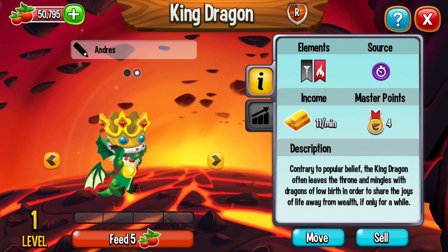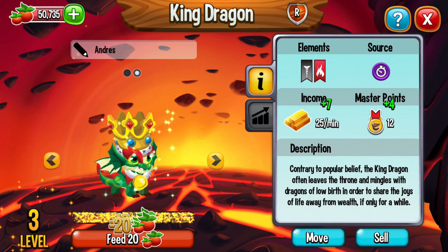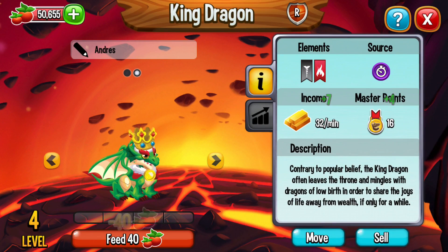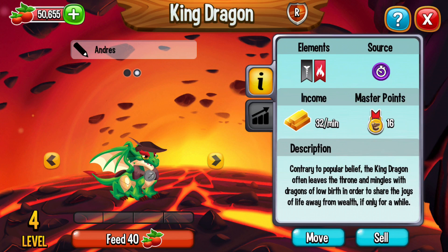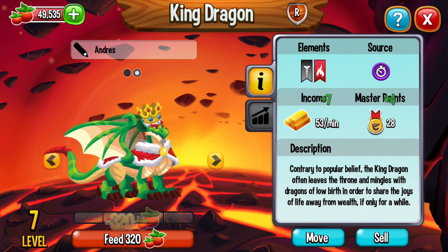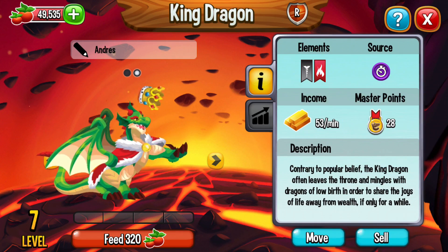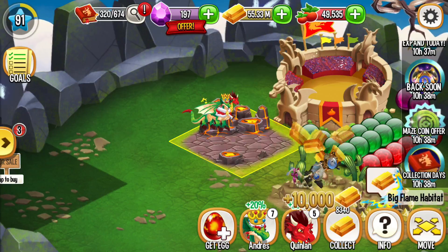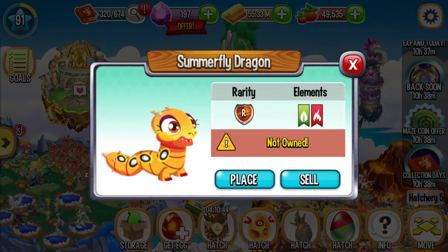Let us see some animation of the King dragon. The problem is his crown. Oh, he transformed to Robin Hood! He cleaned his crown.